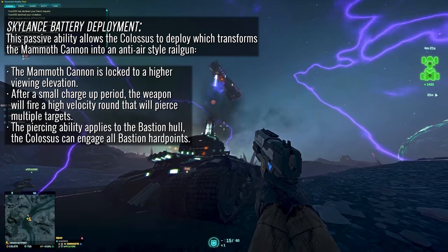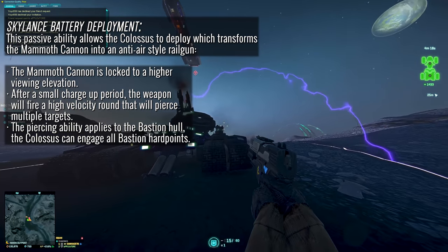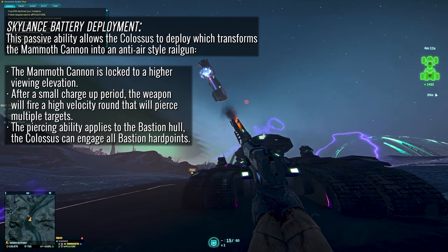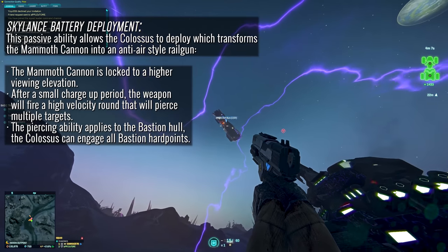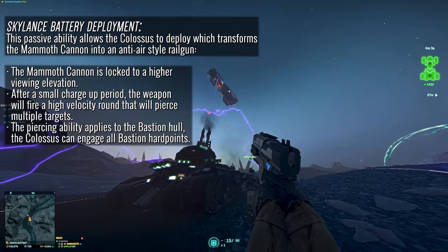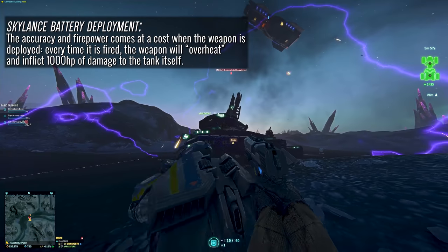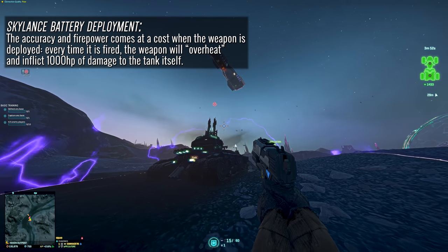The piercing ability also applies to the hulls of the bastion fleet carriers, which when paired with the bastion hardpoint targeting systems unique to this tank gives the Colossus the ability to target any bastion hardpoint from the ground with unparalleled accuracy — and honestly take down some aircraft with it in the process. However, this unparalleled accuracy does come at a cost: the firepower from the gun causes such extreme overheating.